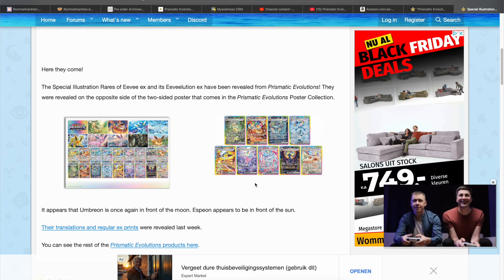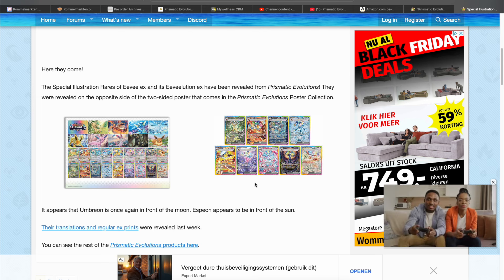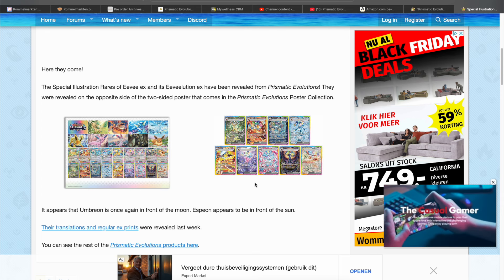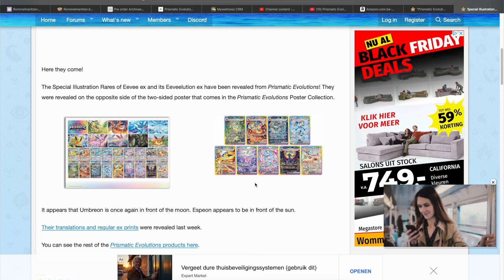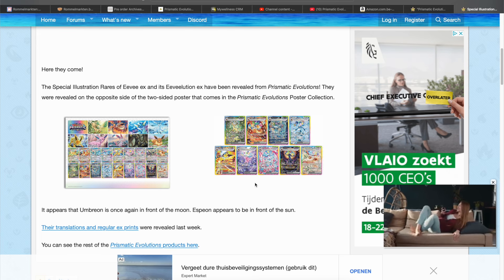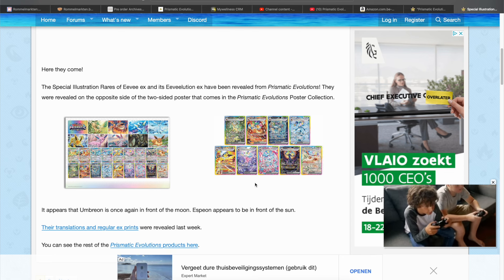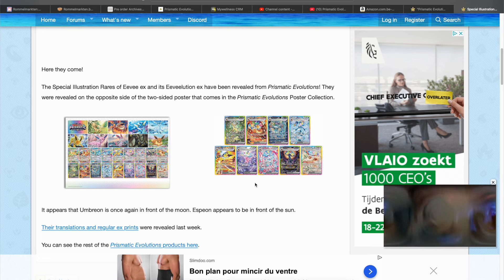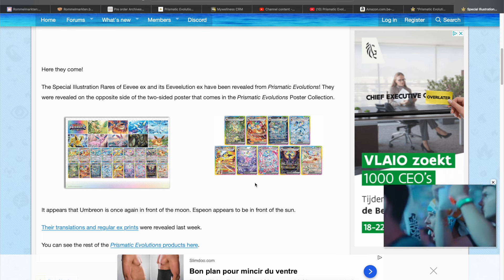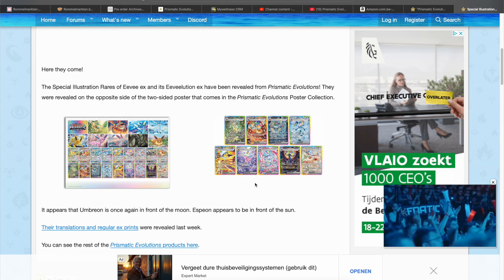I think the only thing that will make a huge impact on the value of this set is the pull rates — that's the only thing that can hold this back just a little. Because the demand for this set is ridiculous, and everybody who is a fan of Pokemon cards will buy this set. There's no way battle partners or team rocket will have 32 SIRs. The art is there from what we see right now.